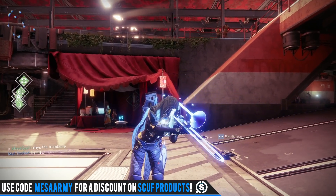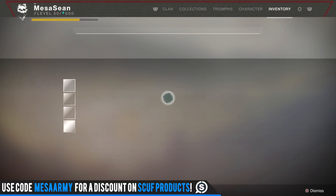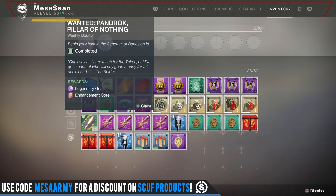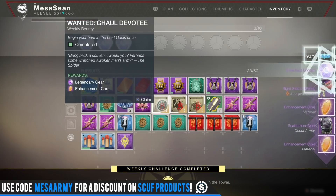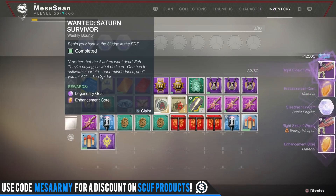My name is Mesa Sean and we are back here on Destiny 2. First off, happy Thanksgiving if you're in the United States. We're going to go over the Spider bounties for week four to get you some enhancement cores. If you're new to Destiny 2, enhancement cores are used for a number of things: one, to infuse gear to increase its power level; two, to masterwork armor; or three, to turn weapons into tier 10 masterworks.